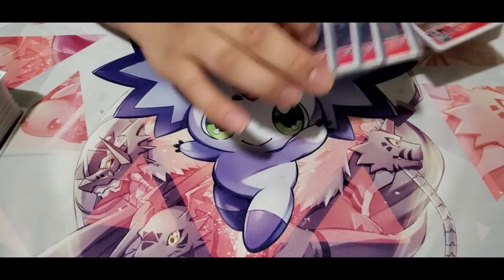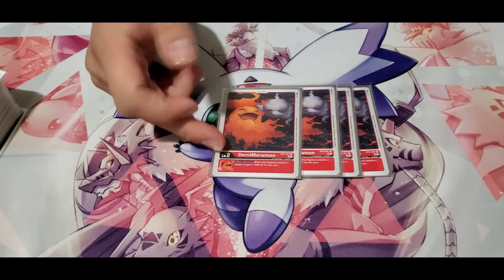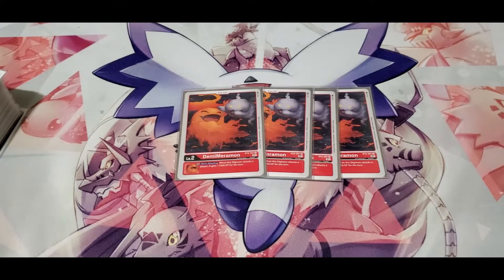Starting with the babies: first, Demi Marymon — because you unsuspend and attack, and it doesn't have the once-per-turn restriction. So you're going to keep stacking, and when you stack on with the Omnimon with the Savior Huck, you're gaining 3000 from this. That's so much value.